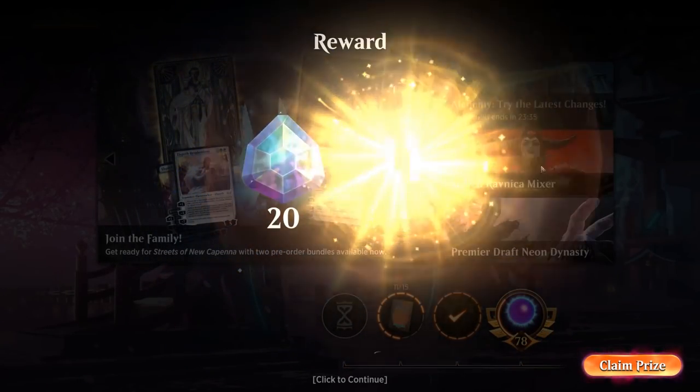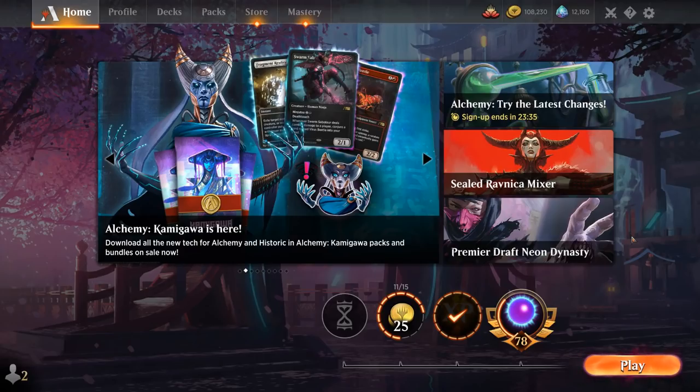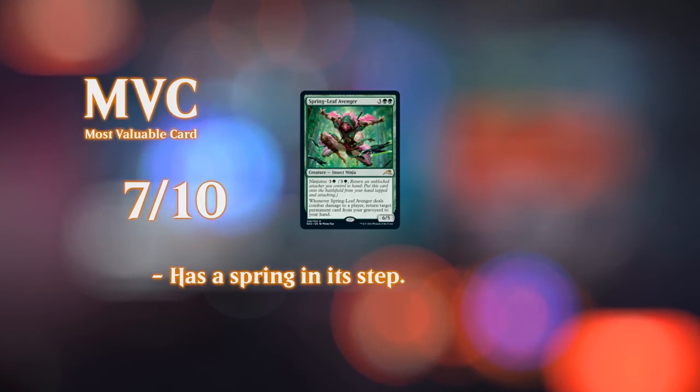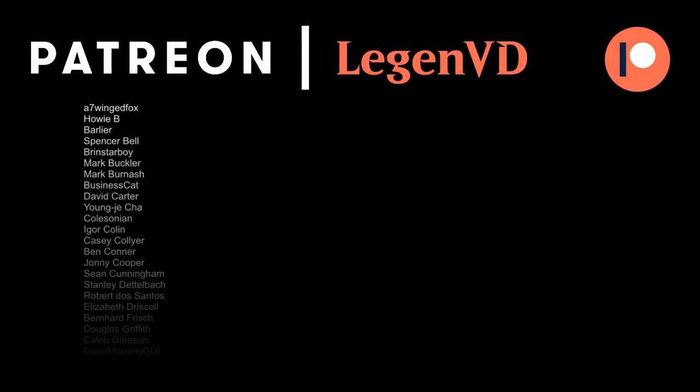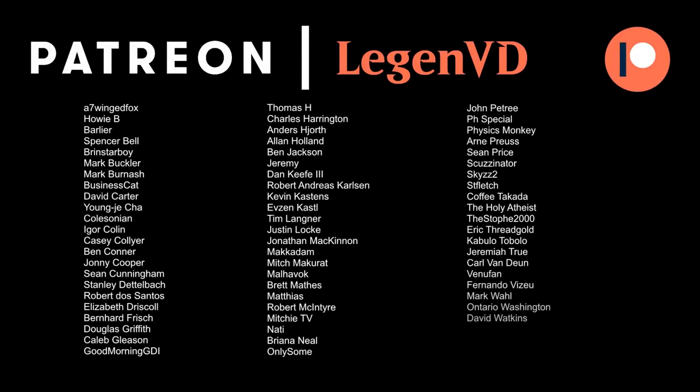So we got to see our black-green Death Touch deck in action. Finn is a nice alternate win condition that forces the opponent into awkward play patterns they may not be used to. Avenger makes for a perfect curve topper — not only as a way to close with regular damage, but also as a late-game recursion engine so we don't run out of cards. That'll do it for today's gameplay. Thanks for watching, hope you enjoyed, and as always, have a nice day. Thanks to all my patrons for being part of the channel — you can become a patron yourself at patreon.com/legendvd and decide the topic of future videos.